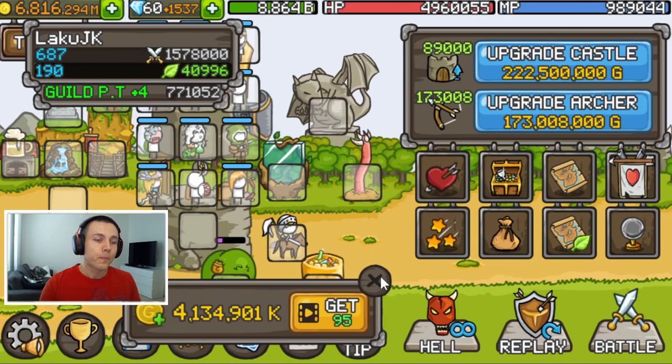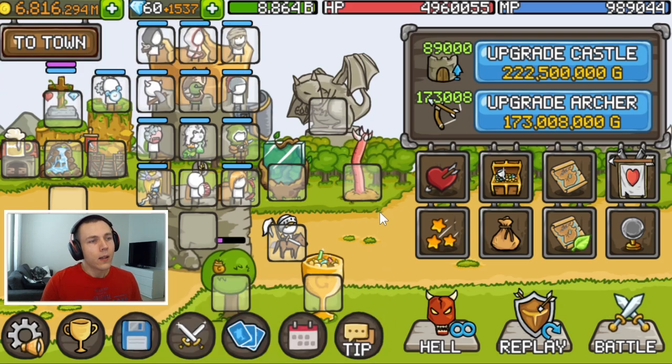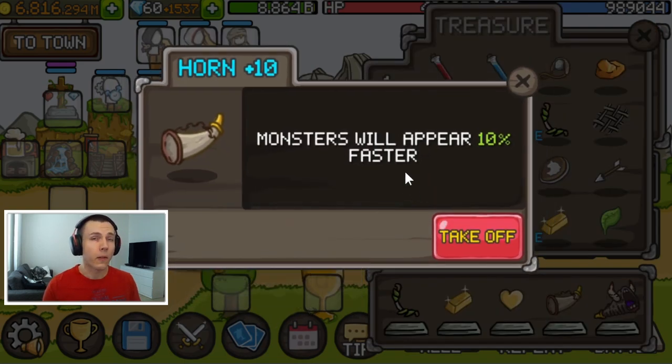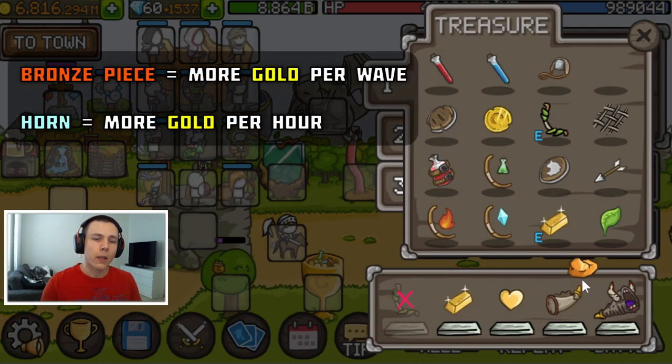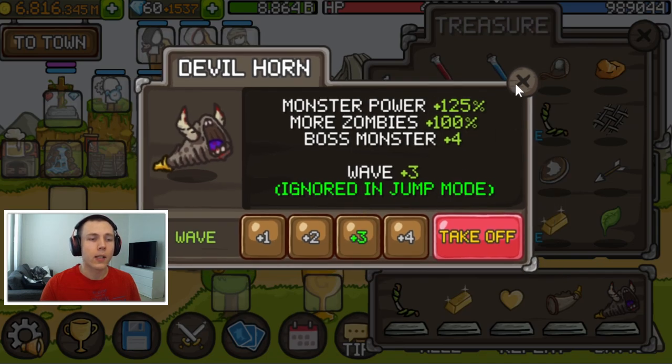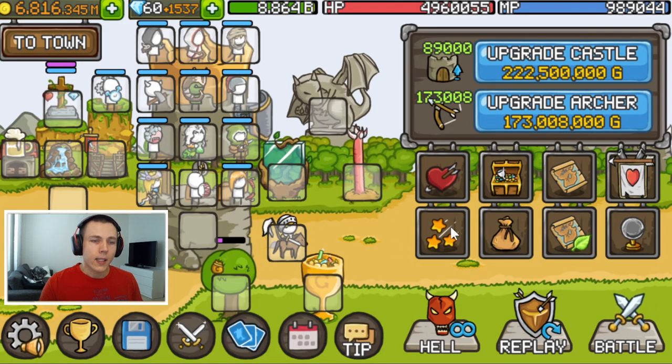So the overall build you can see here, sitting at 4 billion add. The treasures I'm using are the gold treasures, but instead of a bronze piece I'm using the horn to make the waves a little bit faster. If you're using a gold build with a bronze piece you get more gold per individual wave, but with the horn you should be able to get more waves per hour, which means more gold per hour — that's the reason I've been using a horn instead of bronze piece.